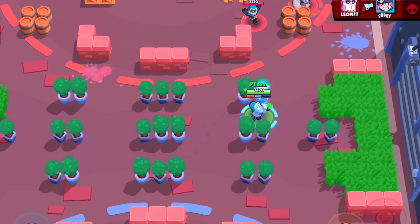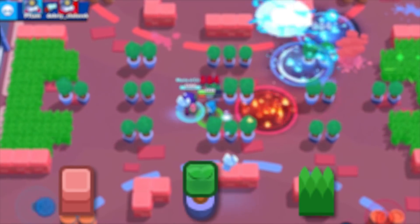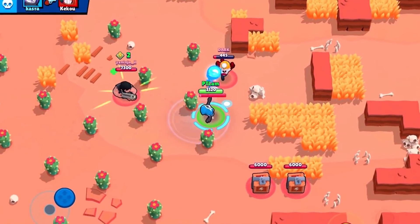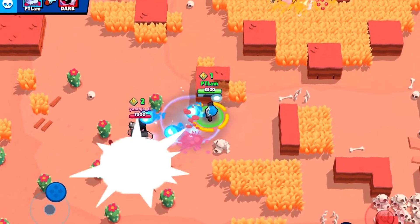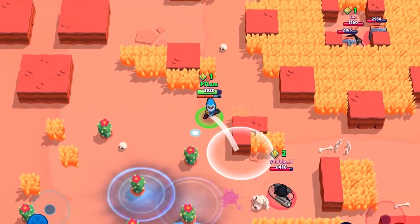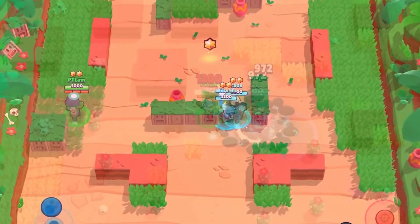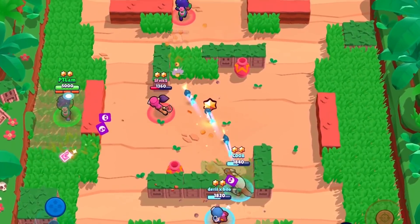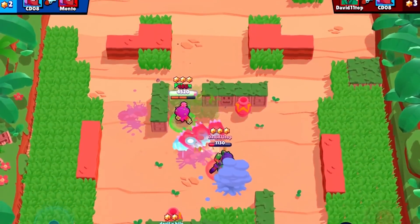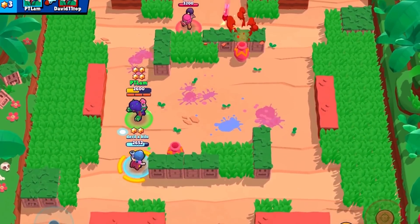Use the obstacles. Obstacles like walls, trees, bushes and many more are found all over the map. You can use these obstacles to your advantage. For example, throwers such as Dynamike and Barley can attack over walls, which gives them an advantage on maps with a lot of walls against other Brawlers that cannot attack over walls. Fighters and heavyweight Brawlers can use bushes to easily kill unsuspecting Brawlers. If you play against them, it is recommended to check the bushes. Practice to improve your skill of using obstacles to your advantage.